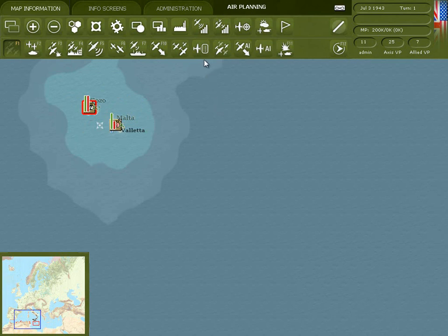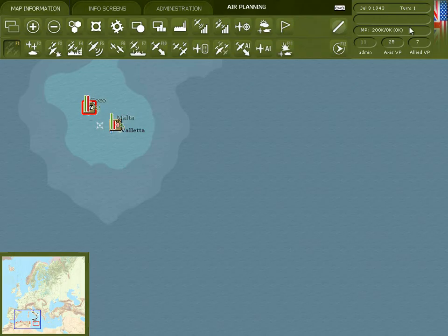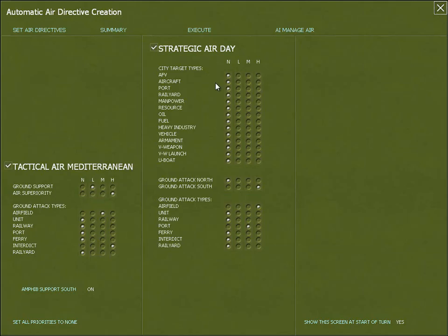There are some important screens worth noting. This screen takes you to the air directives summary screen. This button takes you to the automatic air directives creation screen that we started the turn with. You can turn this off if you don't want it to show up at the beginning of the turn automatically.